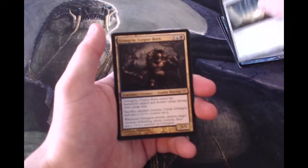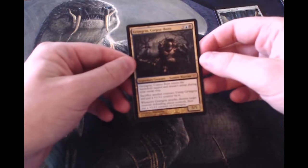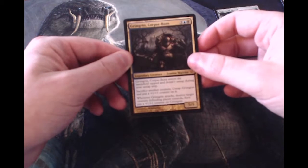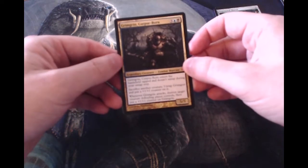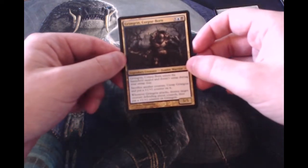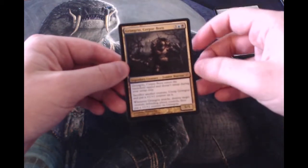Our rare is Grim Grin, Corpse-Born — three, a blue, and a black for a 5/5 legendary creature, Zombie Warrior. When it enters the battlefield, it enters tapped and does not untap during your untap step. Sacrifice another creature to untap it and put a +1/+1 counter on it. When it attacks, destroy target creature the defending player controls, then put a +1/+1 counter on it.